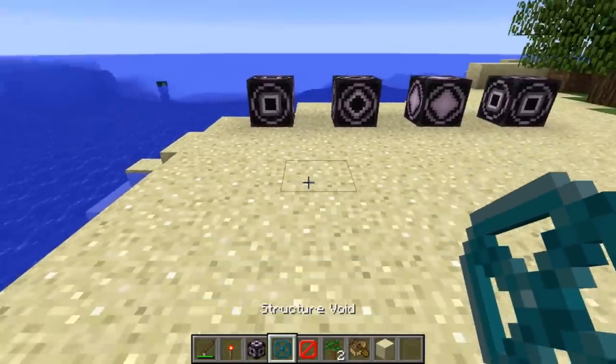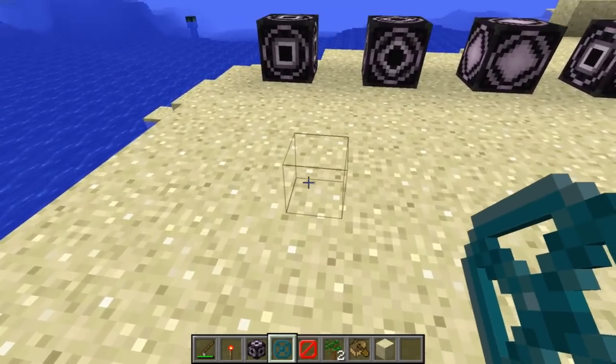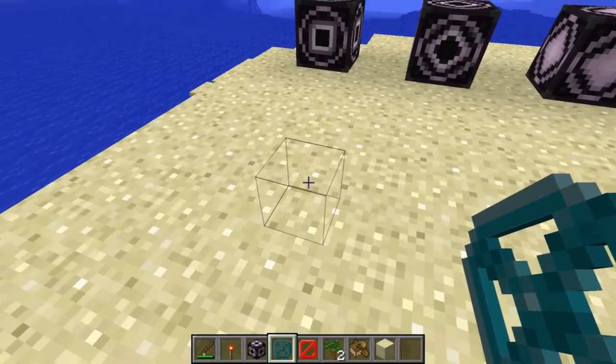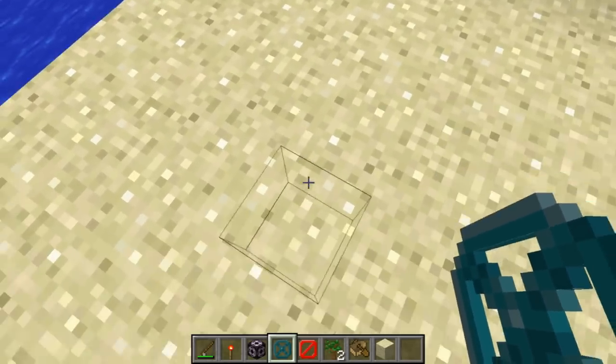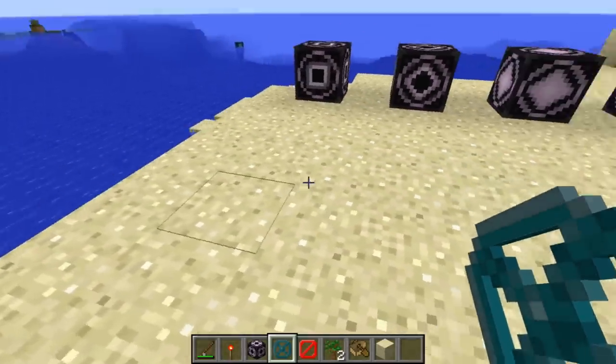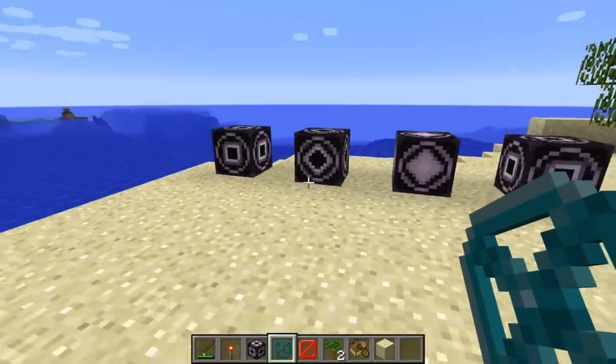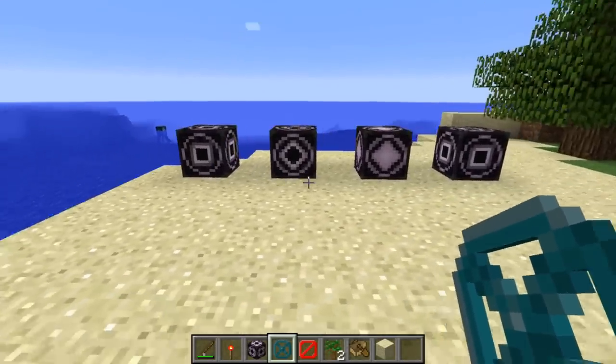There's also this new structure void block. If you place this down, you can see it's almost like a skull-sized block, and it's invisible - you can walk through it, it doesn't have a hitbox or anything. These are used in conjunction with the structure blocks to make sure that blocks are not overwritten unnecessarily.